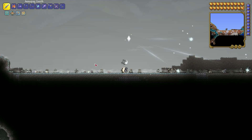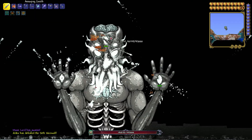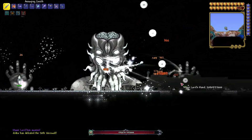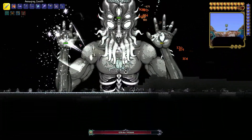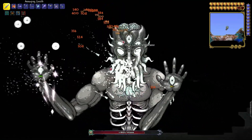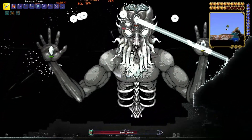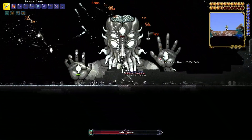Yes! Here's the Moon Lord — he has two hands and one eye up top. When you destroy both hands he has the core with 50k health. I recommend you destroy the hands first, or the eye, because the eye has a kind of inferno attack. I'll just kill him now so you can see what you can get.